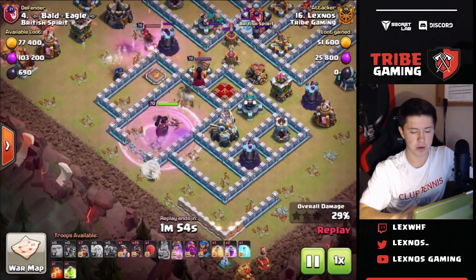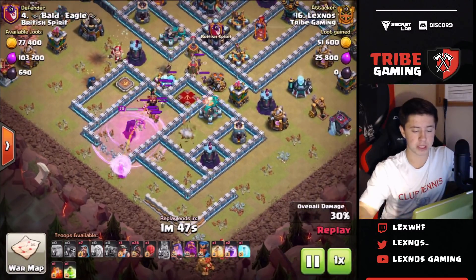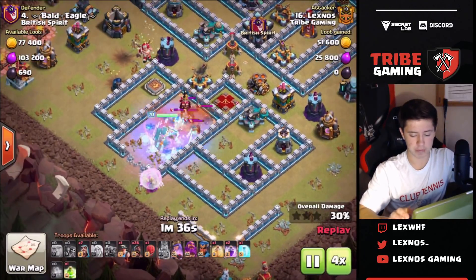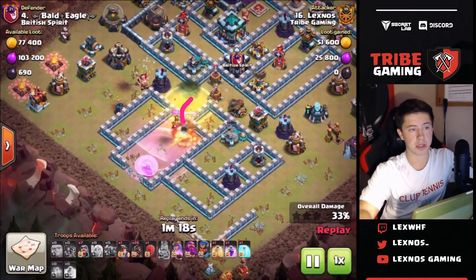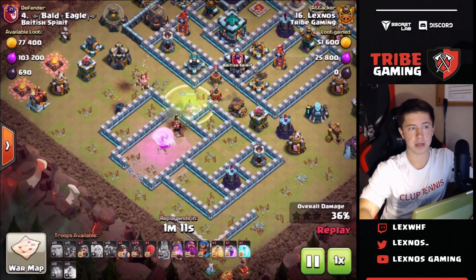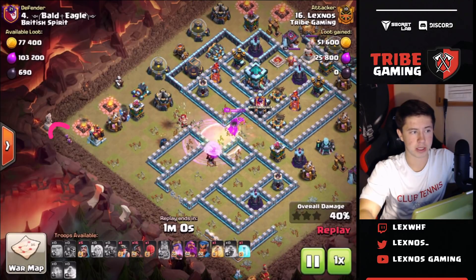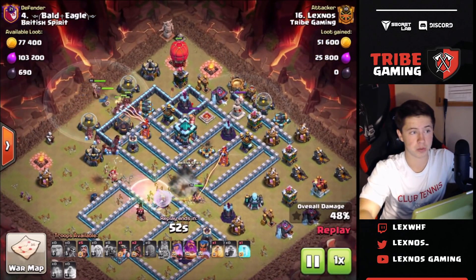Queen takes out the enemy queen no problem even with the scatter shot on her. I get the full CC pool from the king ability so I drop the poison - it ends up taking a long time to kill the witches. Then I drop another rage to keep the queen alive and drop the jump so the queen goes this way to keep getting all these defenses. Then I drop the hogs from nine o'clock, using that last rage to keep the queen alive as long as possible now that the sweeper is out of the way and not pushing back the healers. Notice how I get the cleanup wizards down super early - you gotta get them right behind your first group of hogs unless you want a time fail.